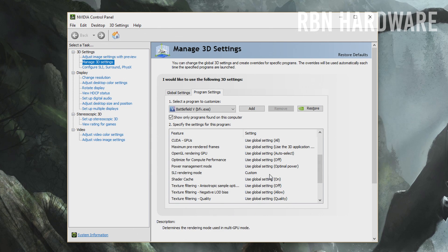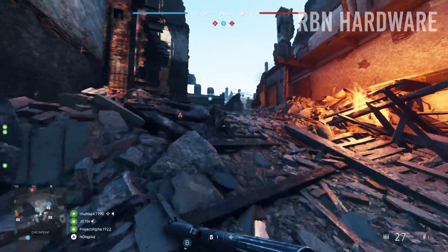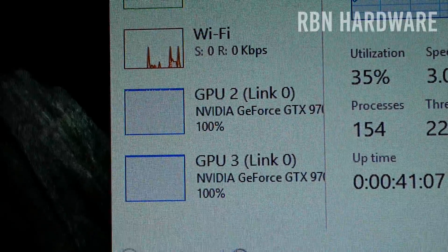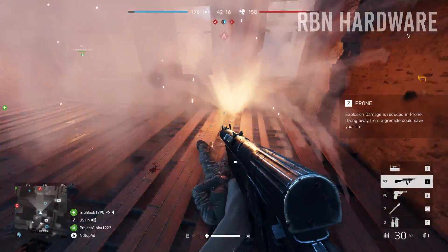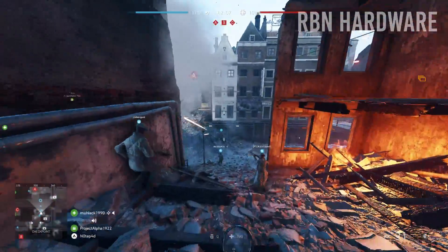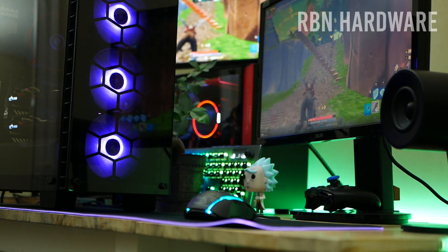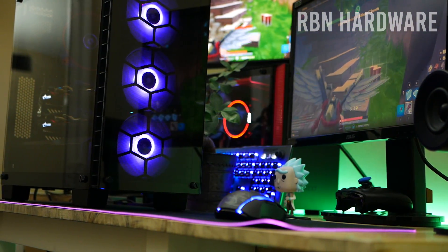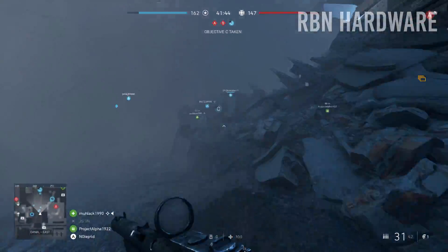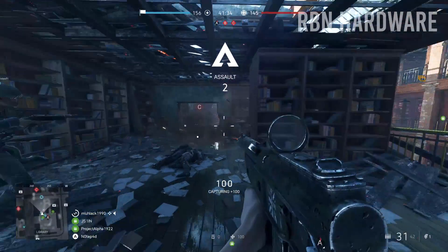With that said, let's look at the results. The overlay statistics I usually use broke when I was playing around with different resolutions and frame rates, so you're only seeing a simple FPS counter in this video. The GPUs were fully utilized in all the gaming examples you're about to see. We're using the latest driver available — version 416.94 — and testing on my main rig: an AMD Ryzen 1700, an X370 board, 16GB of RAM at 3000MHz, running the latest Windows 10 build. We're focusing on the Conquest game mode — big-scale maps with up to 64 players.